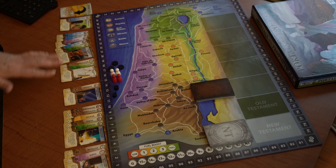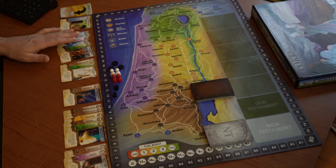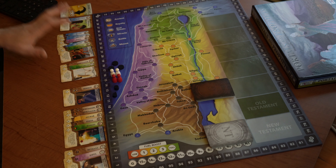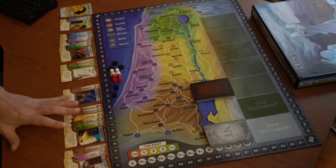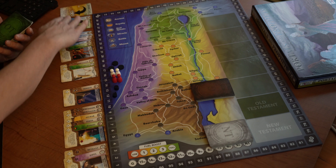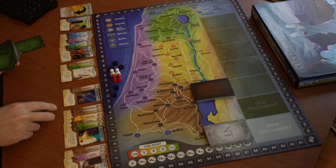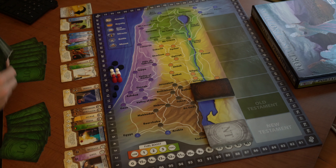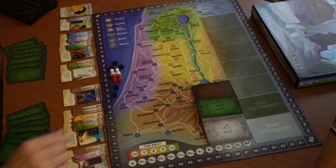All the cards in front of you are your must-see locations before the game ends — you have to see all of them or you lose. The same goes for player two. As a team, you have to see all the locations before your time runs out. In addition to the cards in front of you, you're going to hold seven cards in your hand. The extra Old Testament cards go in the middle.